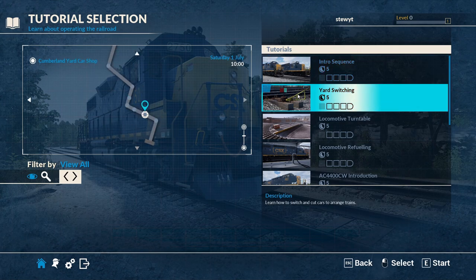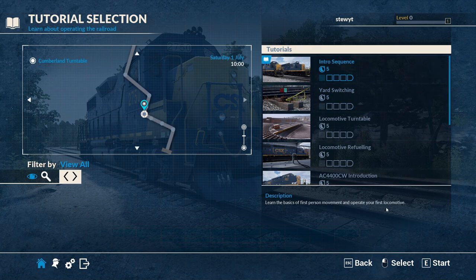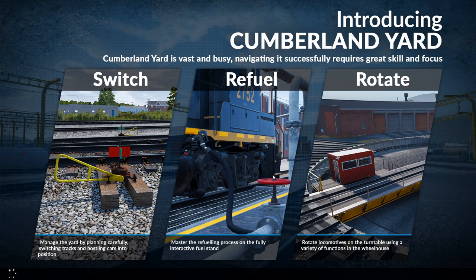We're in the basic movements of your first locomotive. Loading screens — gotta love them loading screens. Introducing Cumberland Yard. Cumberland Yard is the vast and busiest — navigation requires great skill and focus.